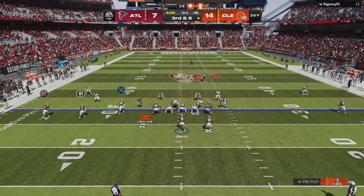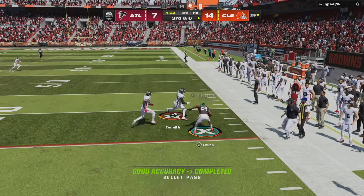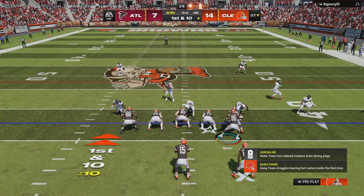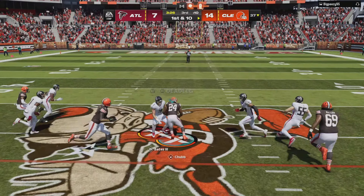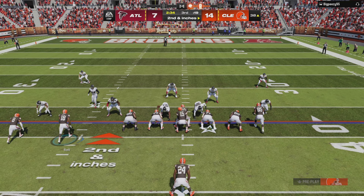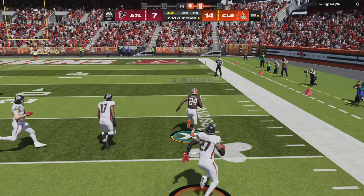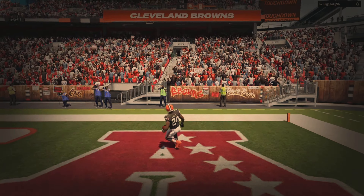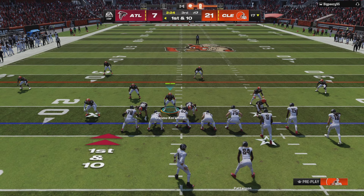I know he's in cover three, hopefully Nick Chubb will be open in the flat. Third and six, that's an easy throw for Flacco — Chubb turns upfield and picks up the first down. I'm gonna motion over David Njoku to clear out some space. Chubb has a massive hole right in the middle, another first down and he's across midfield. He's got no one on the right side, this might be a house call. We got good blocks, Nick Chubb has green grass in front of him — one man to beat, what a move, and Nick Chubb is into the end zone! 38-yard touchdown!